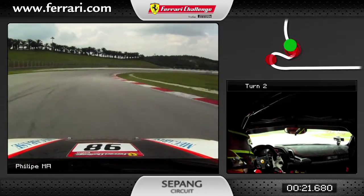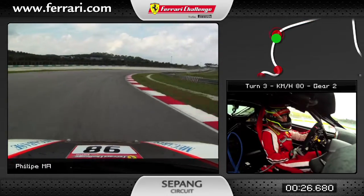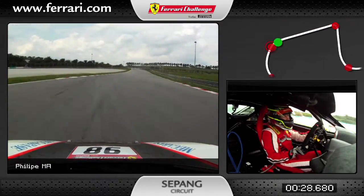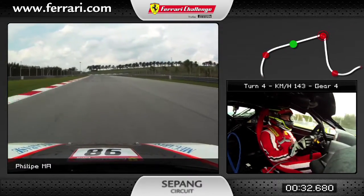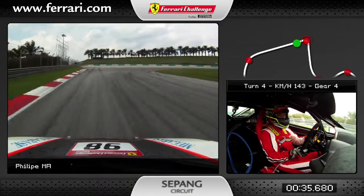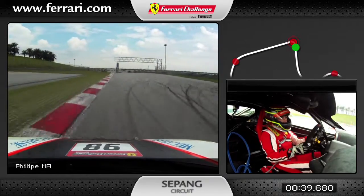Flat out to third, fourth, and then fifth, touching a little bit on the left side rumble strip, and then to the maximum braking point at 100, down to second gear. Turn right and try to have a clean exit as possible.